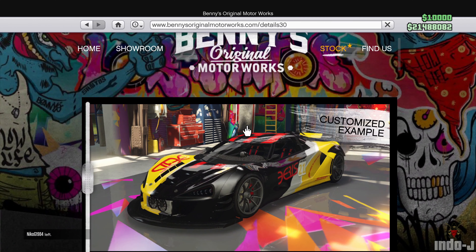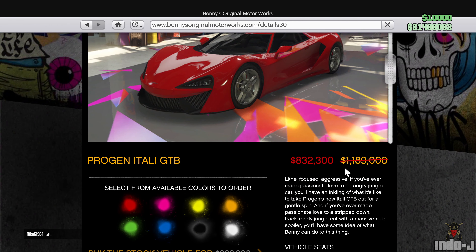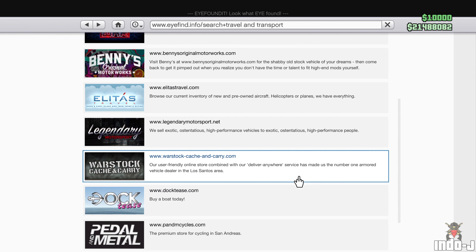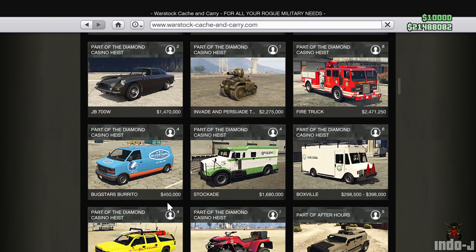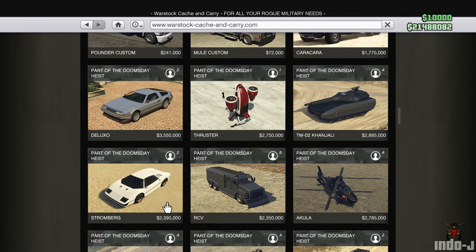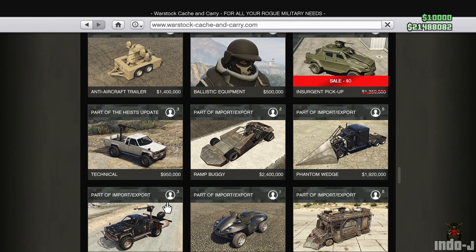There's also a discount at Benny's this week — discount on the Itali GTB on the stock version. And there's also a discount at Warstock. One of the discounted vehicles is the Barricade.